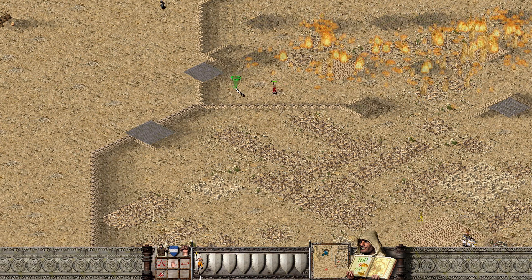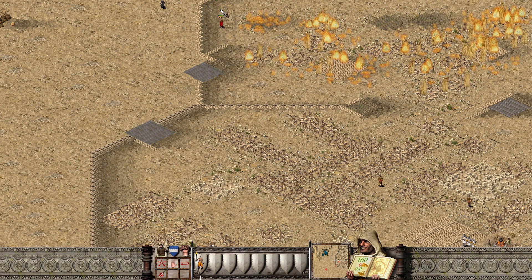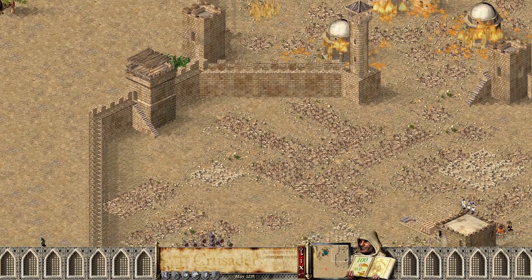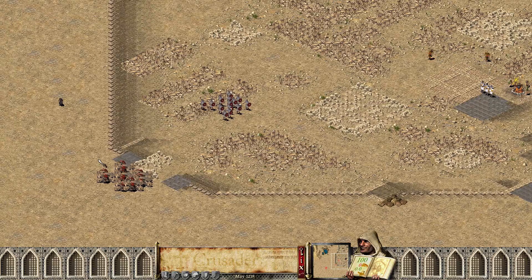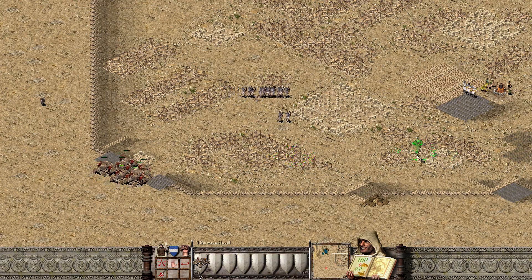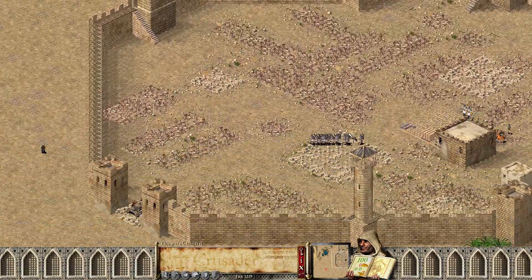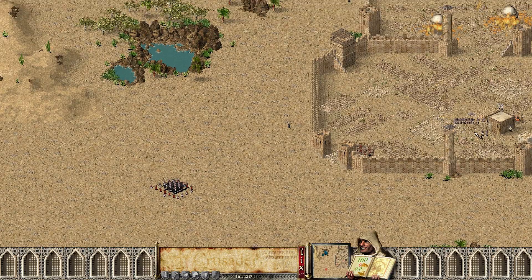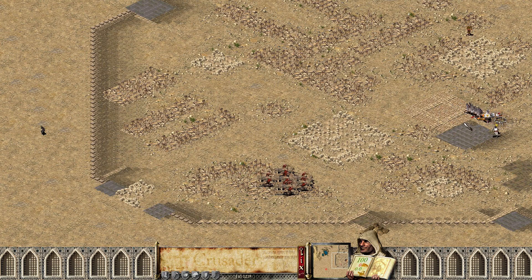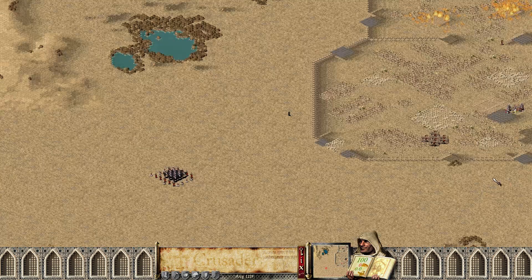Looks like there might be a hovel over here that needs personal servicing. The flames did not spread to it. A couple of hovels here — come on, there we go. Everything is on fire. Everything will burn. Let's get the Arabian swordsmen going and see how this pans out. We pretty much ransacked the entire city of Jerusalem right there. Taking out those swordsmen — and that's Jerusalem.